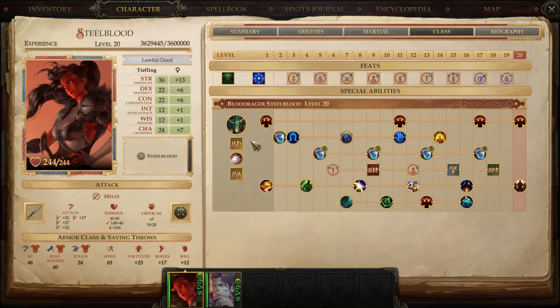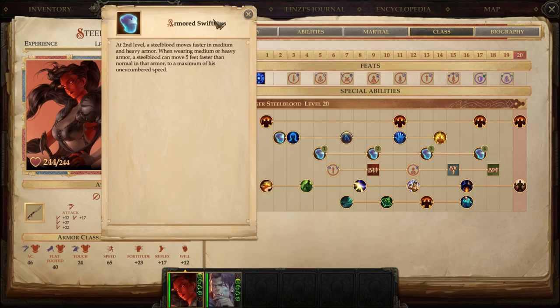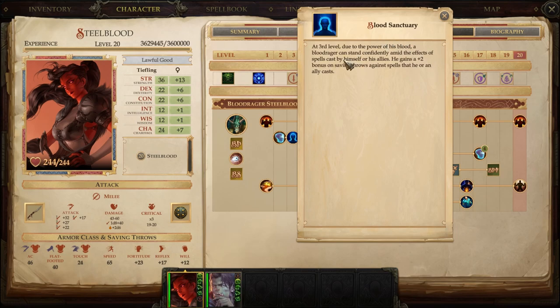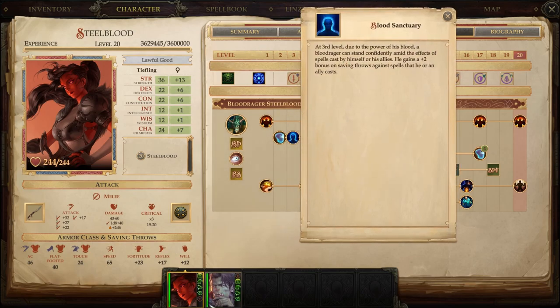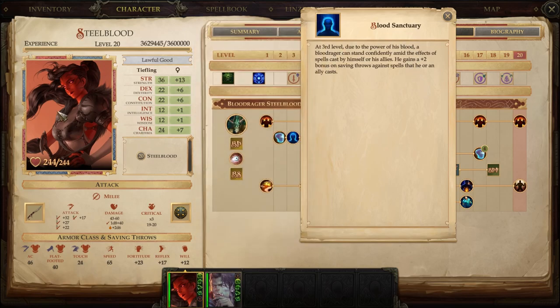Because she's Steel Blood, not only does she get heavy armor, she gets to reduce the movement penalty for wearing heavier armor — so she's extra zippy. Notice she also gets a unique ability called Blood Sanctuary: a Blood Rager can stand confidently amid the effects of spells cast by herself or her allies, gaining a +2 bonus to saving throws against spells that she or her allies cast. So if you accidentally step into a teammate's Fireball, she's got a better-than-normal chance to pass that check.